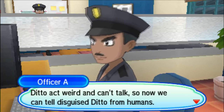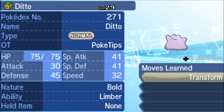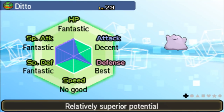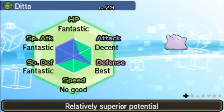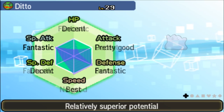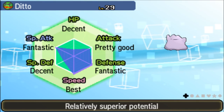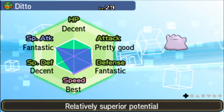Now that we've captured all the Dittos, let's go take a look at the Dittos that I caught. Starting off with the Bold Nature one, we have that perfect IV in Defense, as well as three really good IVs of 30 in HP, Special Attack, and Special Defense. Very nice. This one over here is the Jolly, and that has that perfect IV in Speed, as well as 30 in Defense and Special Attack.